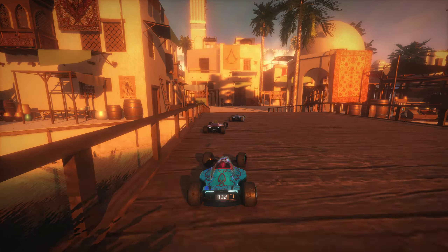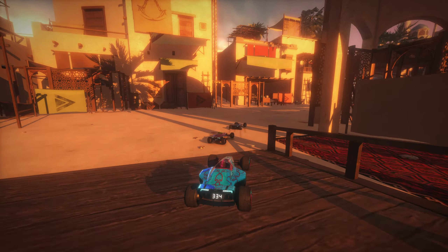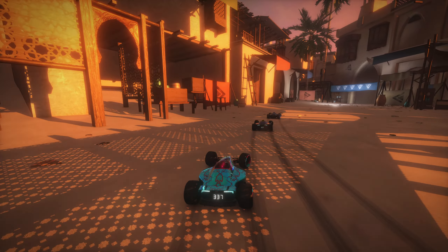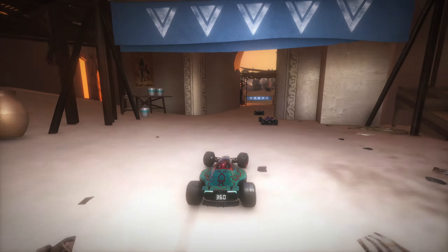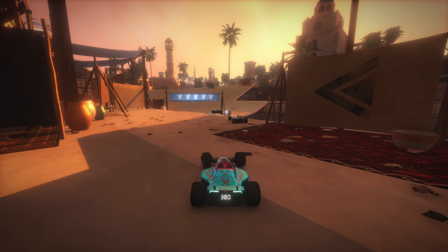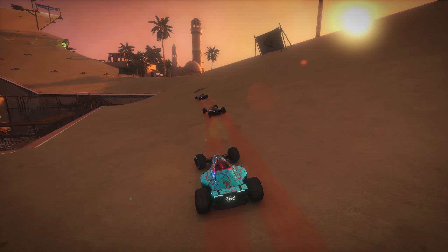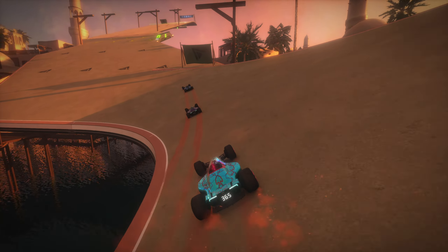As we go over this bridge, aligning ourselves on the left side and angling towards the right side corner. This turn can be a bit tricky — it's very easy to end up being too wide and crashing out on many things on the left-hand side. As we align ourselves for the upcoming jump, we'll see the world records go wider than I do. As long as you're not too far inside for this jump, it shouldn't be of major concern where you land.